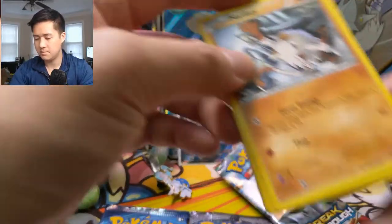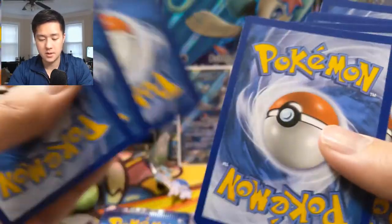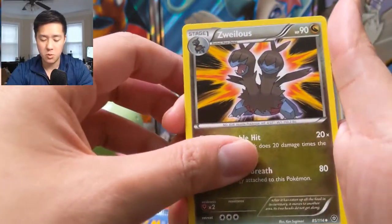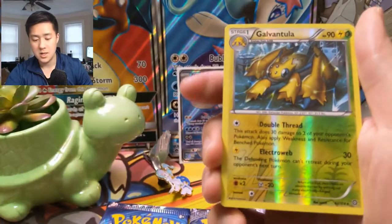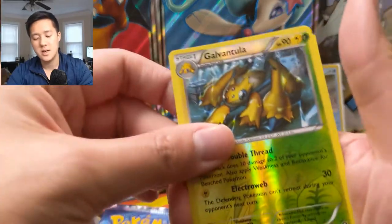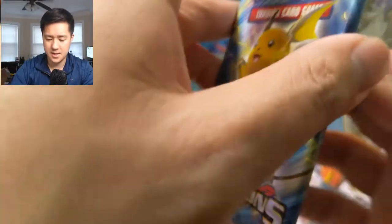Next we got Steam Siege. Let's see what we got — got a Sheldon. Zoroark, Nidorino, Manky — I like that art — Shellos, Croagunk. I think Shellos has recently come into Pokemon GO. A Galvantula — pretty cool, dual types, that's an interesting mechanic for a little bit — and then a Toxicroak regular rare. We've cooled off pretty badly.